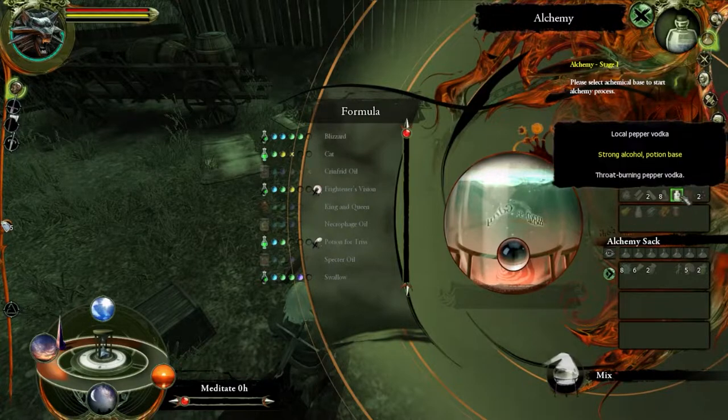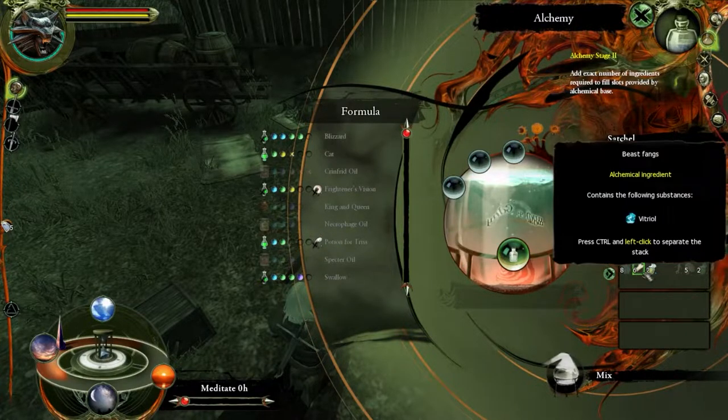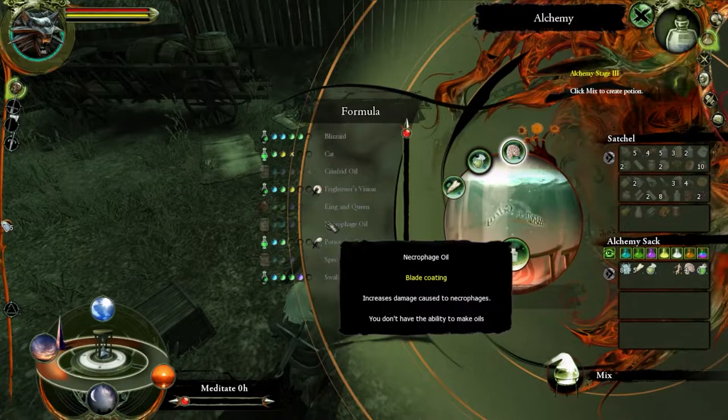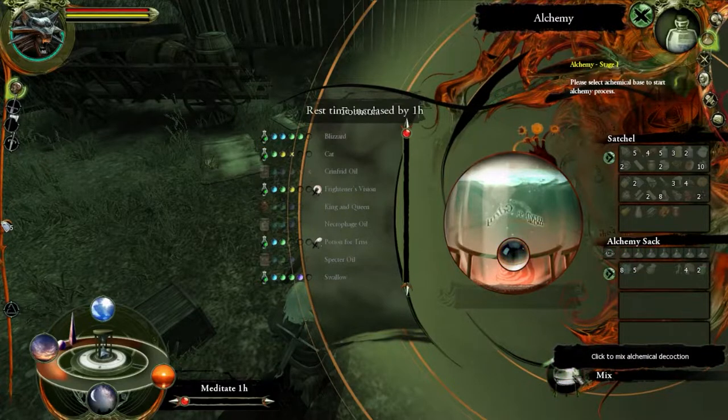There's one thing lit up on the right - local pepper vodka. The necrophage oil is vitriol, vitriol, alchemical. So vitriol vitriol - maybe try two different vitriols just in case. Good idea. Vitriol, vitriol, and aether - which would hypothetically be necrophage oil. Yeah, we got our base, we got these three. Mix.